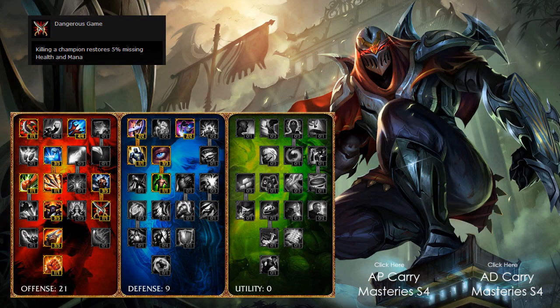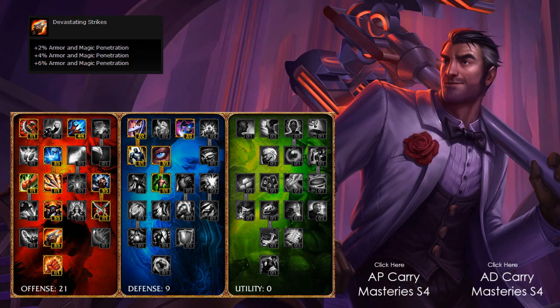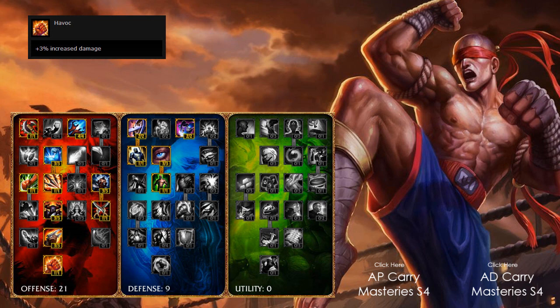To the right of that I take 1 out of 1 in Dangerous Game — killing a champion restores 5% missing health and mana, really nice. It could be the difference in a teamfight or the difference between killing a champion in lane and not getting killed by the minions. From there I take 3 out of 3 points in Devastating Strikes, increasing armor and magic penetration by 6% — that 6% armor penetration is really nice. And then I take a final point in Havoc, 1 out of 1, increasing damage by 3%. That sums up all 21 points in the offense tree — similar to your AD carry setup, but with the tweaks in cooldown reduction and the Spell Weaving point being the main difference.